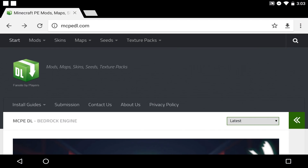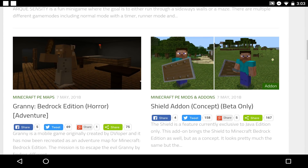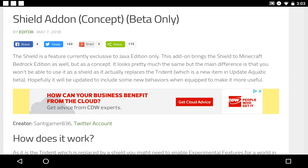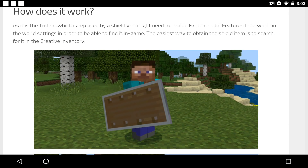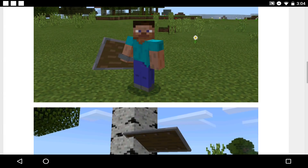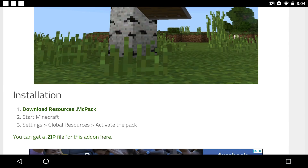What we're going to do is open Google Chrome — the link will be in the description below. Go to MCPEDO and scroll down until you see the shield add-on concept. It says beta only, so you do have to be on the beta for this to take full effect. This baby replaces a trident, and you do need to have experimental features enabled. It will work on the public version but the shield will just be floating. Now go to the .MCPack and click the download button. Your download will start, and I'll be right back.